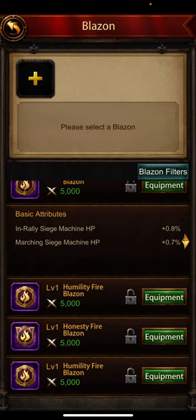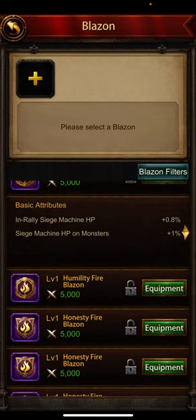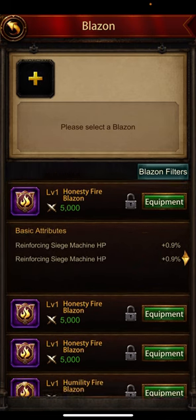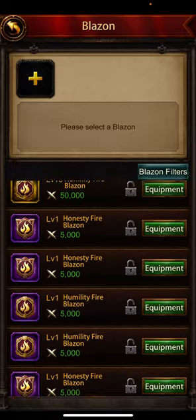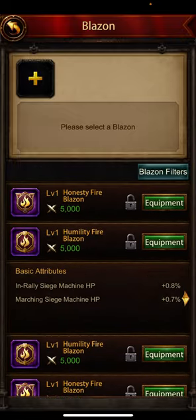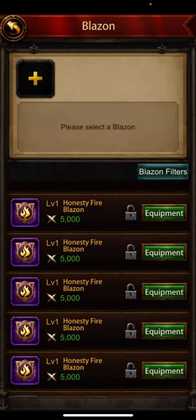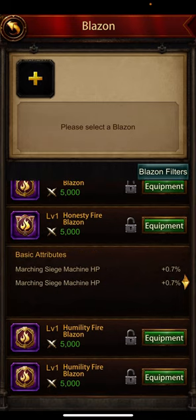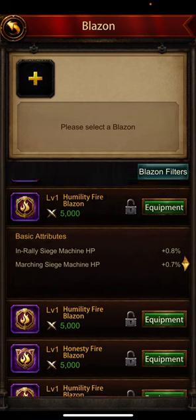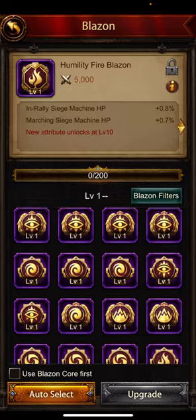Marching siege machine — that's Honesty. Siege machine HP on monsters — this is absolutely useless. I'm looking for some Humility blazon that's good. Reinforcing — I don't want that. I'm going for marching and marching. In rally and marching — that was Honesty. So we'll go for this one — in rally and marching — fantastic blazon.